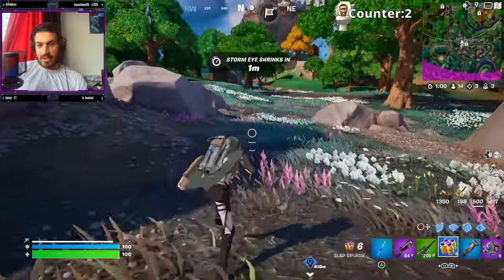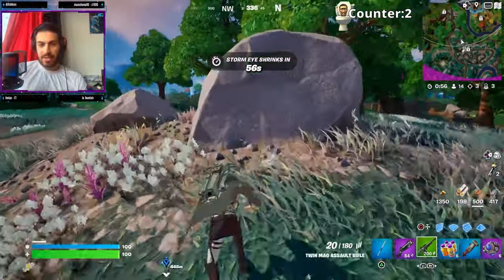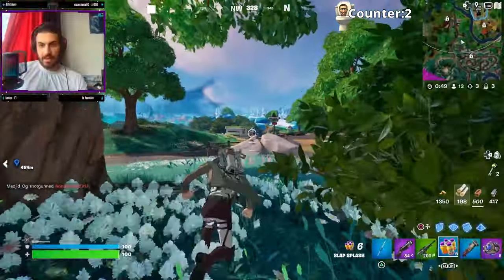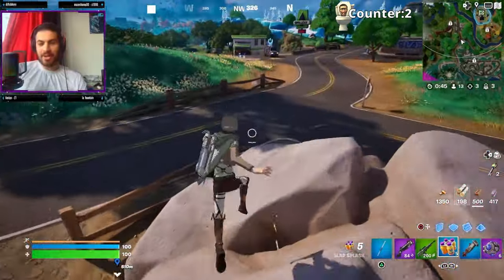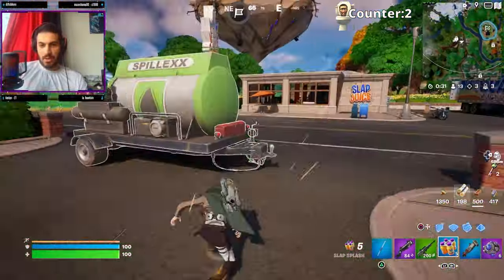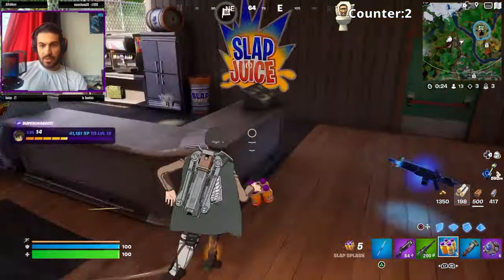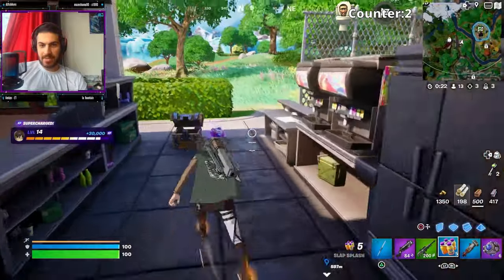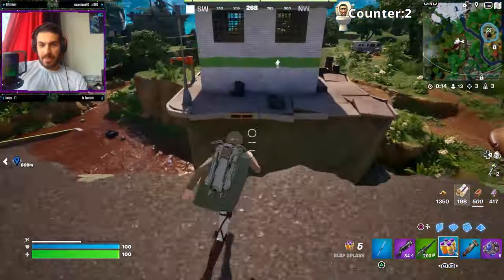New storm — come on, we're running out of time, we need to find more toilets! Oh my god, that building looks very promising! I'm gonna hit slap splash — oh my god, I can't say it for some reason! We need to sprint as fast as we can. Wait, there might be one in here — let's do a little detour. Any toilets? Oh, I hear someone ziplining — there's someone near us. I'm not in the position to be fighting right now, we need to find toilets!